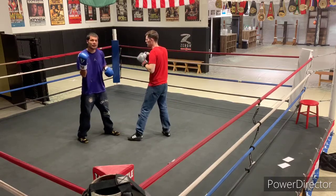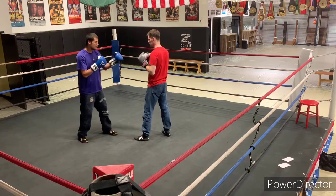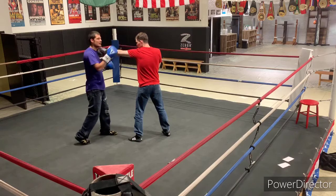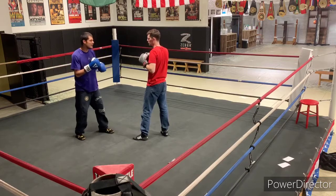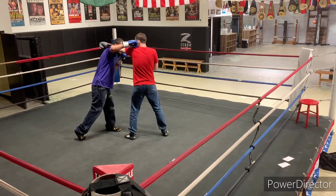I think Alex has a good overhand right and a good right hand. Normally I would say slip to the right, come up with the right hand. Alex can do that, but I think he should go a different route. When Sonny jabs, I think he should slip to his left, because he loves that overhand right, and that would be a perfect position to land the overhand.